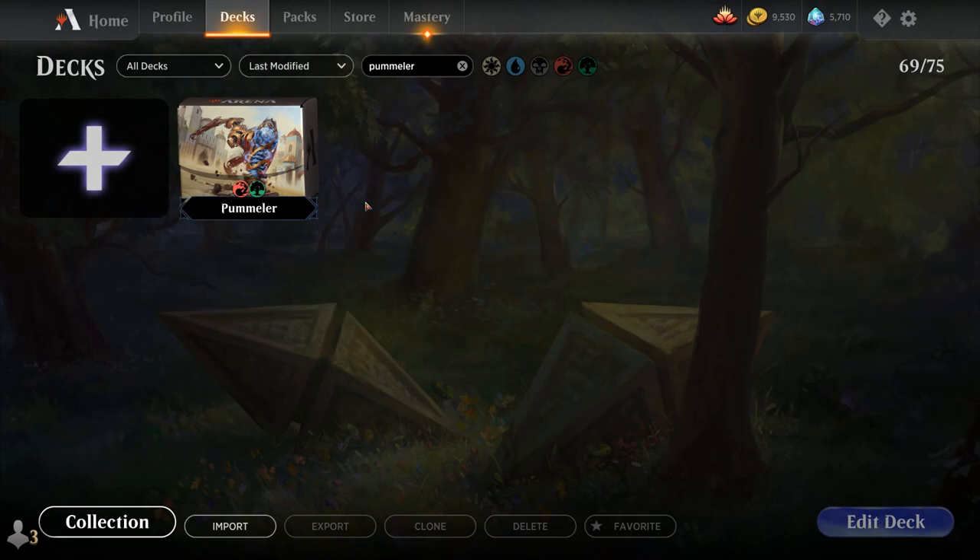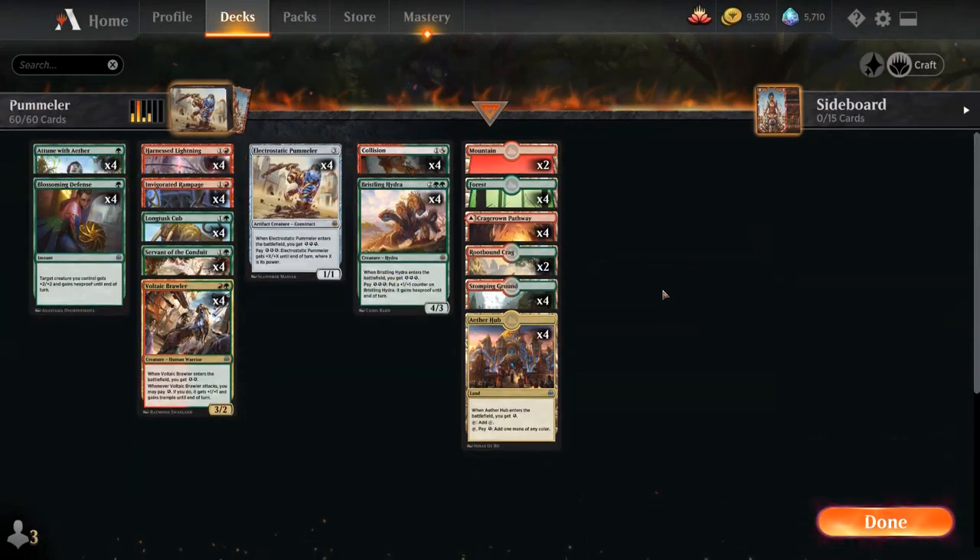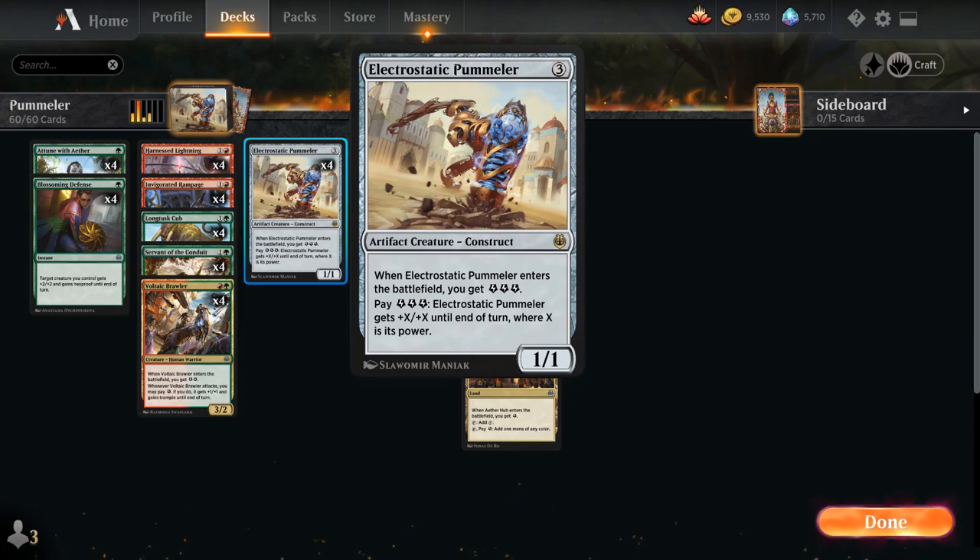Hello and welcome to another historic gameplay video. Today we're taking a look at a red-green pummeler deck as voted on by my supporters on Patreon. It's an energy aggro deck capable of a combo finish thanks to Electrostatic Pummeler.